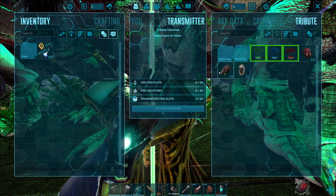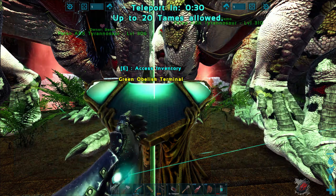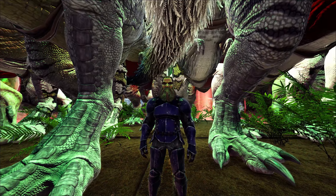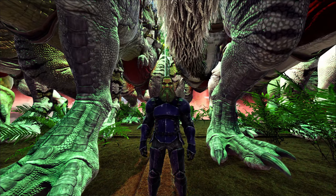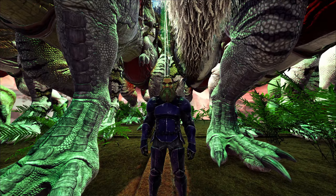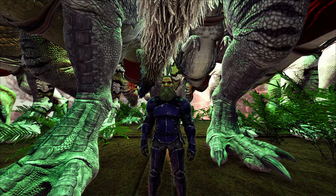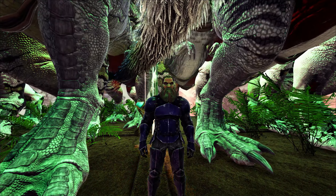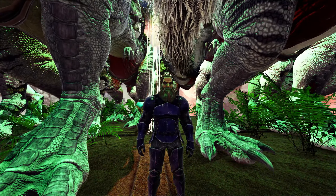We've got all three of our trophies that we need and one Alpha Fenrir coming up. As you can see, I did bring my Flak armor today — we mean business. It's mainly to help out with the damage. It's got really good damage reduction, good durability to last, and it kind of provides some warmth too. Gets kind of cold in the arena. We'll see if we make it out with it.